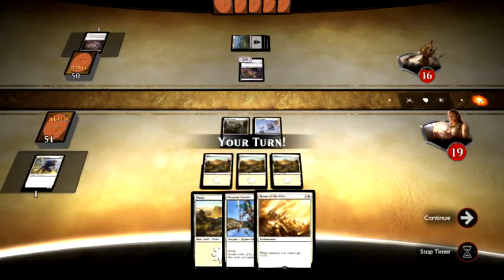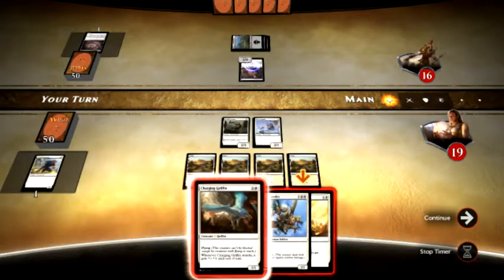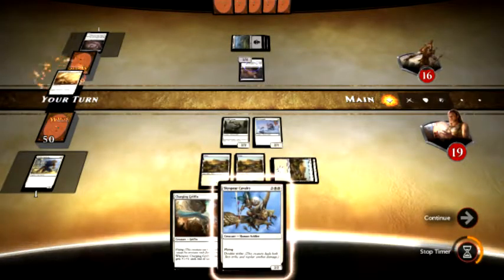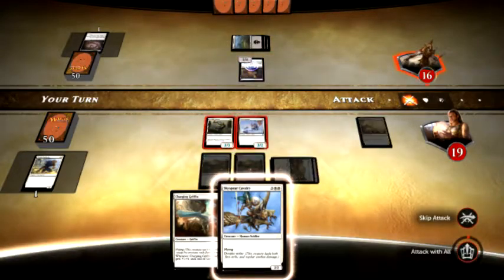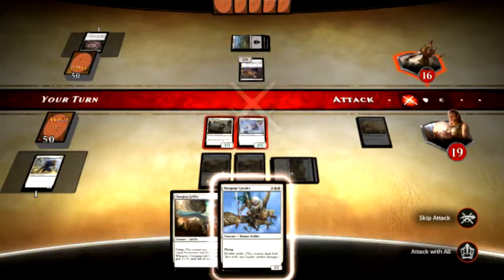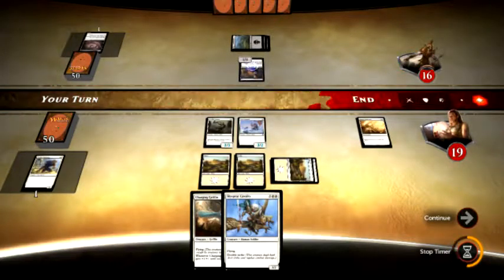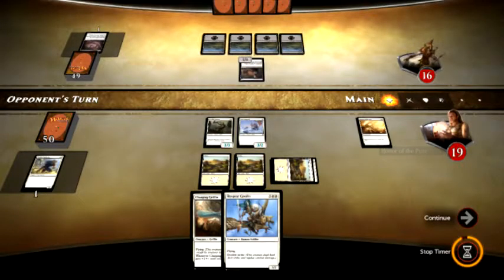Alright, so we both lose one. I'm going to get my Plains and play my Honor of the Pure — get that out, because if he has another Maggot he's going to try to exile it. So I've got three 2-2 creatures. He has a 4-1 blocker. I'm actually going to skip attacking, because I don't want to lose my creatures now that I got them back and I've played this card that bumps them up.